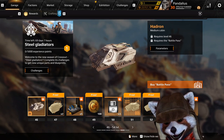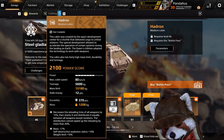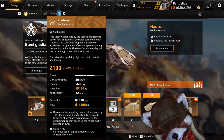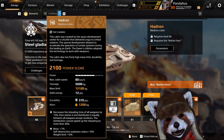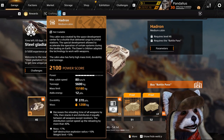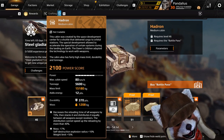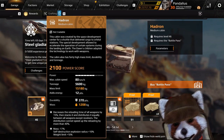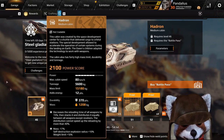Beyond that, we got the Hadron — or the Hard-On as I accidentally called it, which sounds a bit funny. It reduces all reload time of weapons by 50% and equalizes the reload depending on all reloading weapons on your car. I'm not sure exactly how that equates in-game since I don't have the reload perk or access to a promo account to test it.